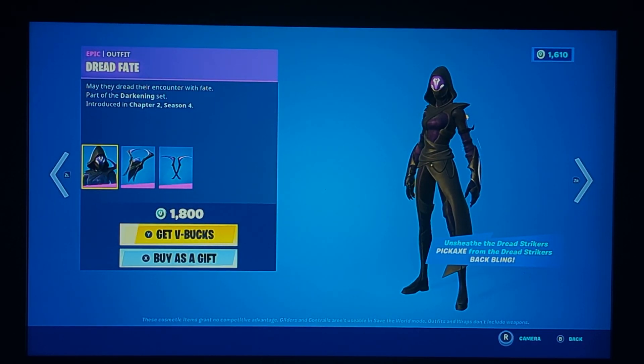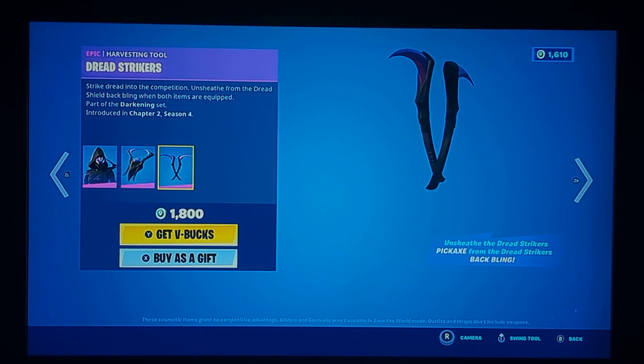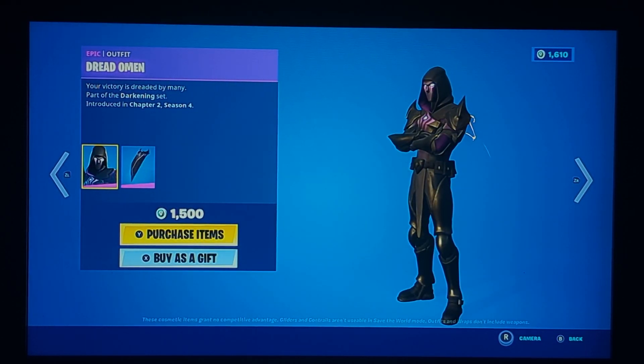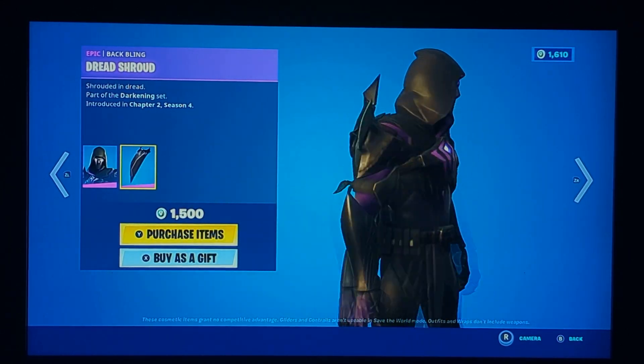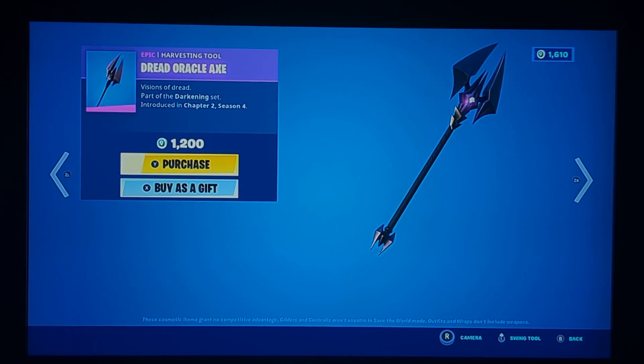Dread Fade is back — has not come back in a long while. Not too bad, has some combo potential. The pickaxe kind of pulls off from the back bling. One thing I like about it is that the pickaxe has a splash, which a pickaxe like this you might not expect. Dead Omen is back — has not come back in a long while. Not too bad. It's like some armored knight look with a good pink to it. His pickaxe is the Dead Aura Axe — you could use it on either skin if you want. Not too bad — it's got some purple, kind of like a Kevin charge look.